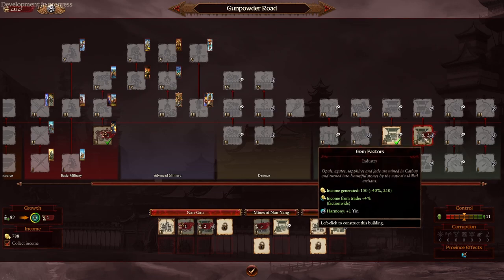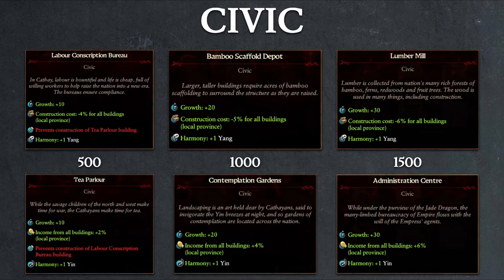The first of the three types of infrastructure building is the civic buildings, which mainly deals with growth. The yang version provides additional construction cost discount, while the yin version provides a local province income multiplier. Optimally, you'll want to start off by building the yang variant first, before converting it to the yin variant once you have achieved full build in the province.